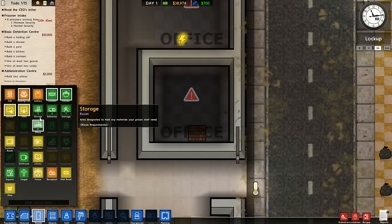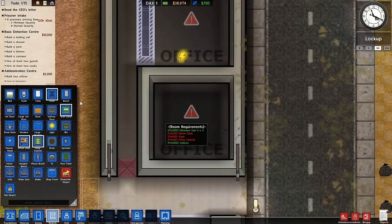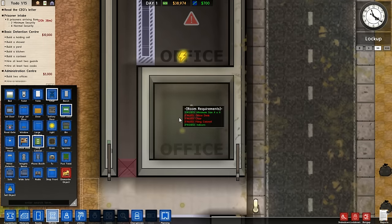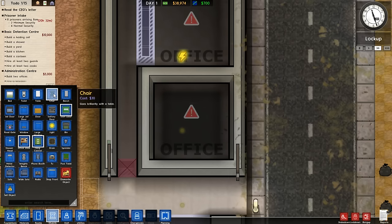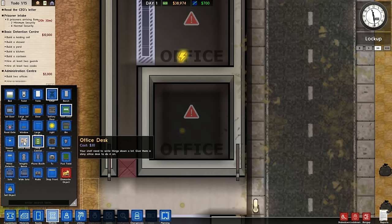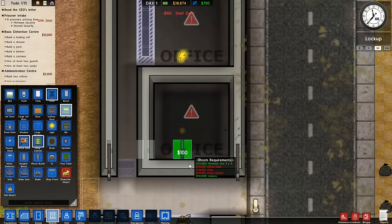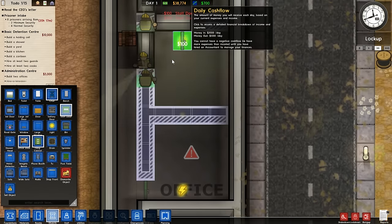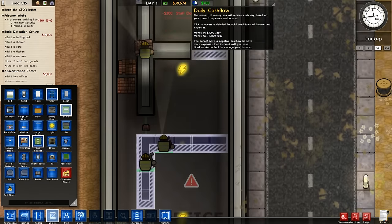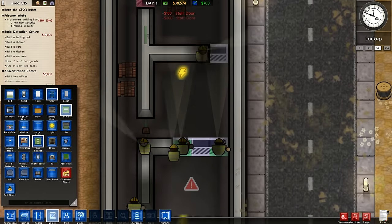It's useful to have doors though. You can see the context sensitivity — because we're dealing with offices it's highlighting the four items relevant to offices: doors, chairs, filing cabinets, and office desks. Very handy. So I'm going to put a door here, a door there, a door there, and a door there. So we've got those four offices with their doors.